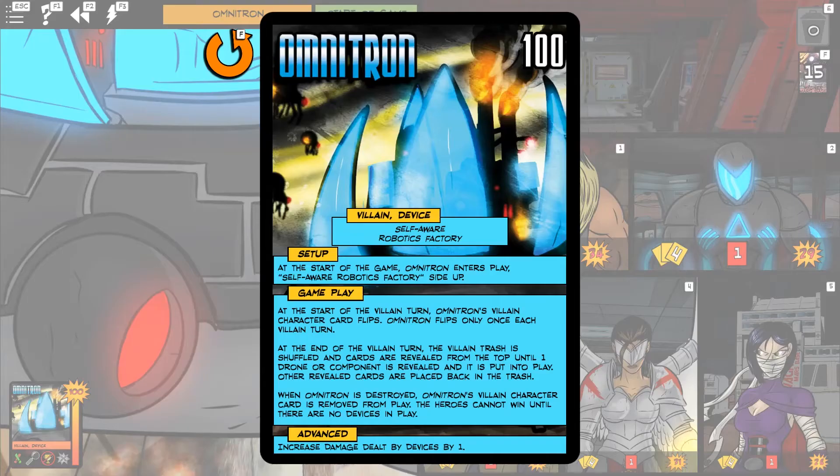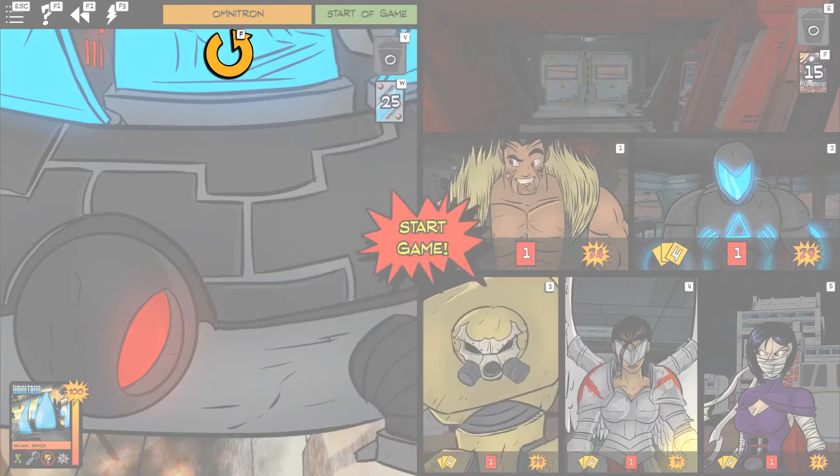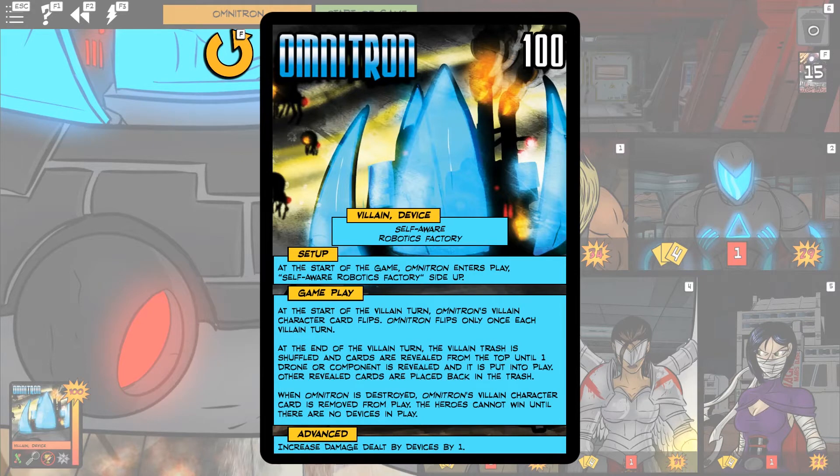We're playing against the core set Omnitron, not his cosmic variant, which means over the course of the game he's going to be flipping back and forth between being a self-aware robotics factory and the rampaging robot. On the robotics factory side, he will flip, and then at the end of the villain turn, he will shuffle his trash and put a drone or component into play. And then when he's destroyed, we have to continue destroying all of his devices, because Omnitron can persist in any of his gadgets. On the advanced side, he's also increasing the damage dealt by devices by one.